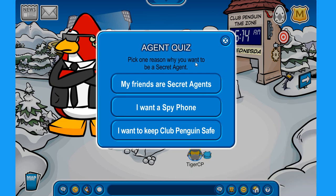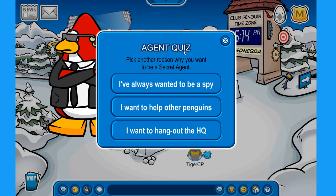Pick one reason why you want to be a secret agent — select 'I want to keep Club Penguin safe'. And for the last question, pick another reason why you want to be a secret agent — select 'I want to help other penguins'.